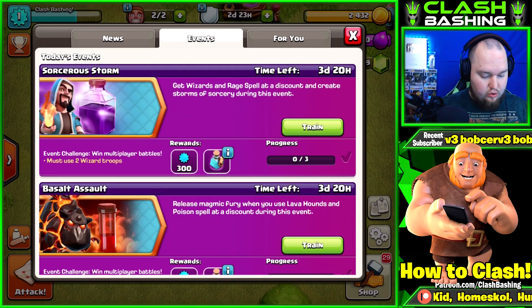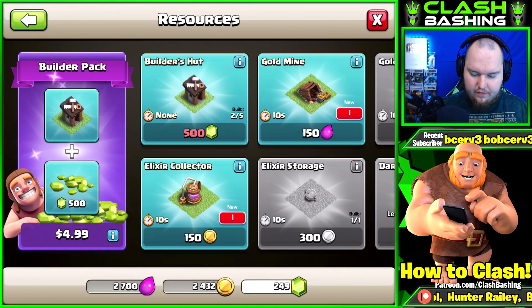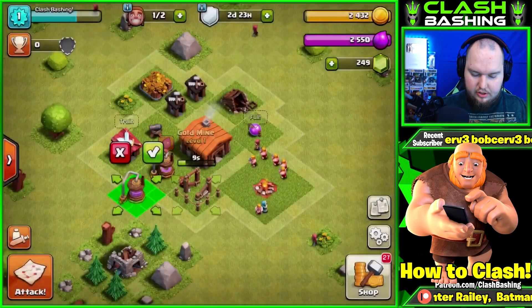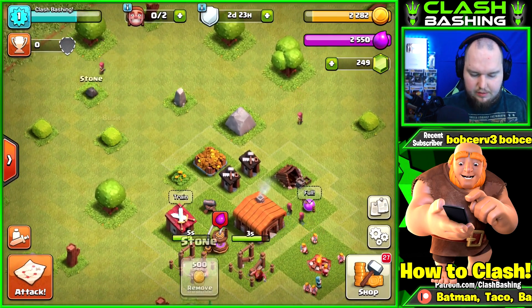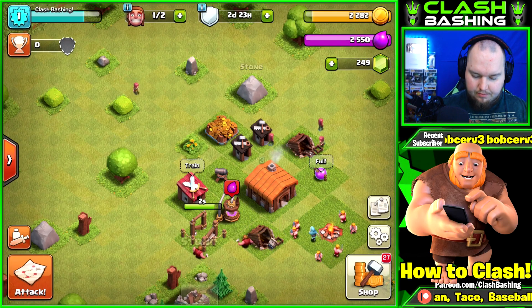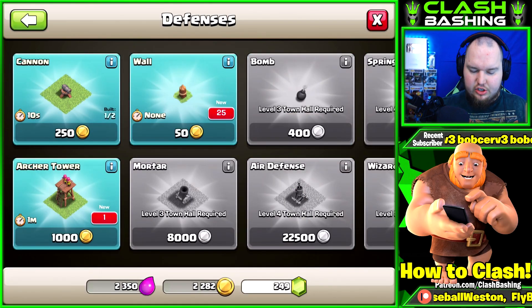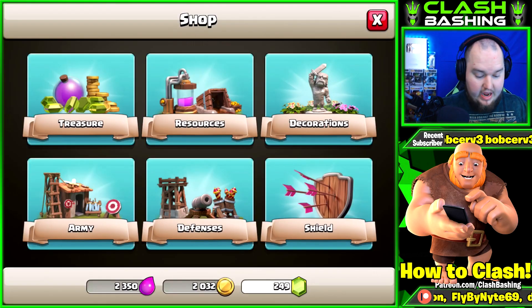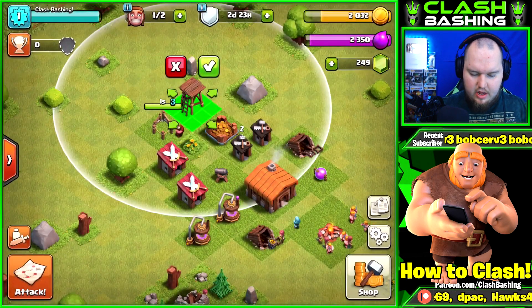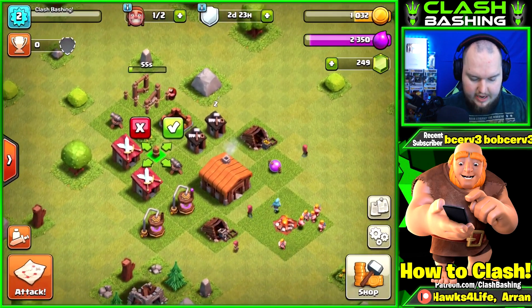Let's start working on our base. We have the Sorcerer Storm event going on with lava hounds, which is awesome. Let's get stuff like our gold mine going - we have two builders so we can keep them busy. We can also work on removing some smaller obstacles; the bigger ones are going to be pricier. We'll do another barracks so our troops train faster. There's no point not getting all the buildings down, so we might as well get them all placed and working.